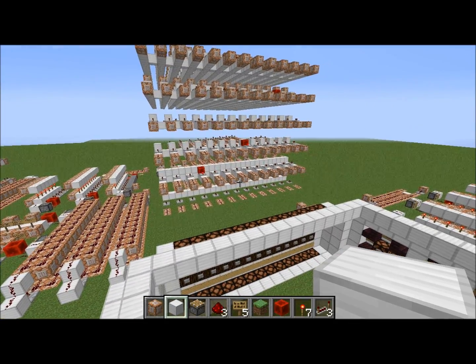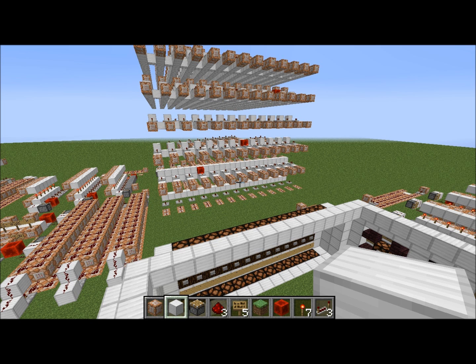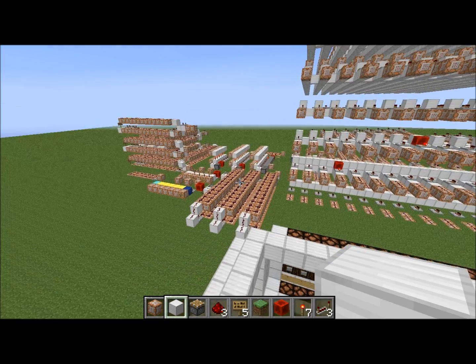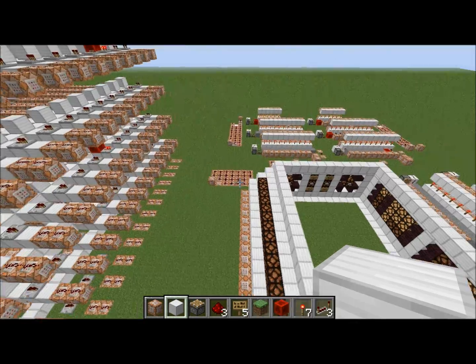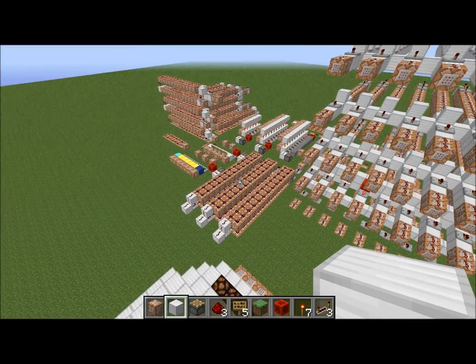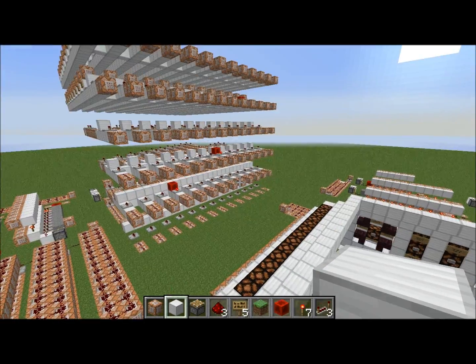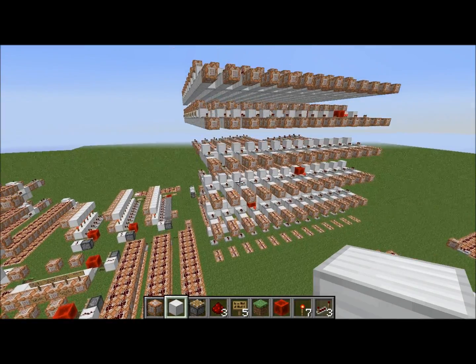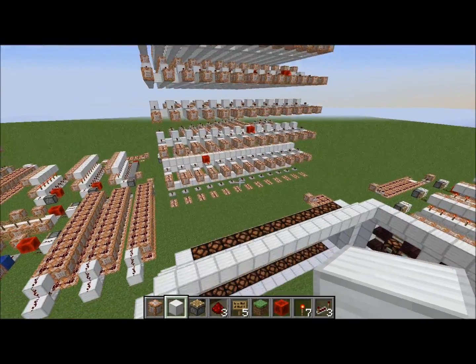I've made a couple of these machines before, which work entirely without command blocks. But I never finished these because they took a long time and the wiring was just boring. I've tried making one with command blocks — the only command I've used is the set block command. It's entirely based on the counters and adders which I demonstrated in a previous video. I thought it would be smaller and simpler, and it is smaller than the other design, but it is not simpler. I confused myself so much while building this. But let me show you it in action.